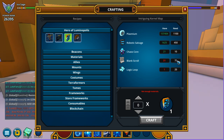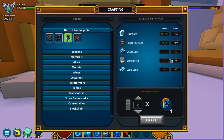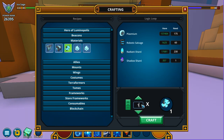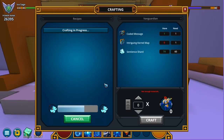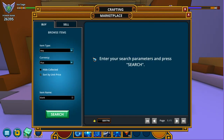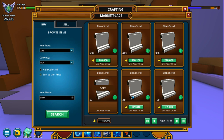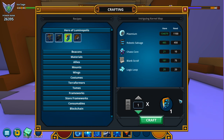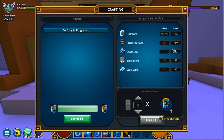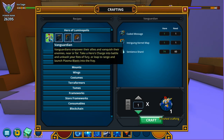Next, you're gonna be needing 10 chaos cores, 20 logic loops, and a couple more blank scrolls. We can craft 27 logic loops but we only need 19, so we're gonna get 19 going right now. We'll need a couple more scrolls too — buying another 50 to 100 of them. Now that's done, we can actually craft the intriguing kernel map. We barely had enough robotic salvage, but that's going to be good.